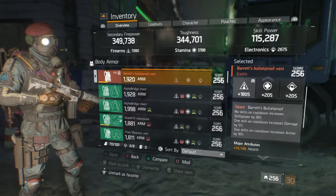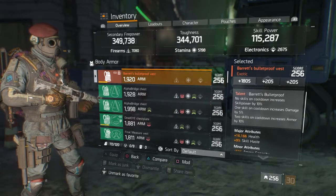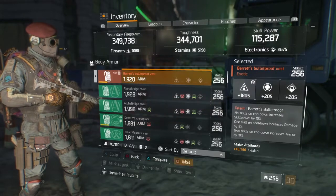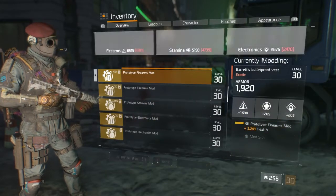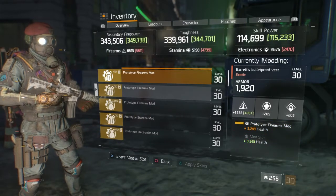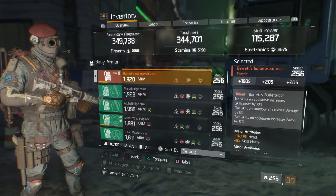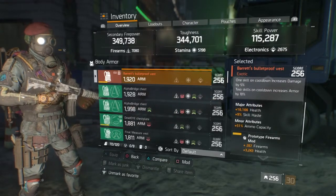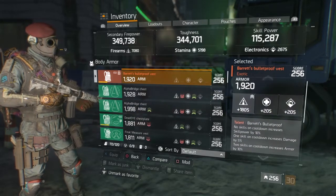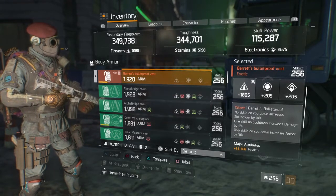I have what I consider a god roll Bear's chest piece that someone gave me from a legendary mission in 1.6. With two 267 firearms mods it sits at 3243 firearms. It has 16,616 health, 9% skill haste, and 51 ammo capacity — that literally is a god roll chest piece.